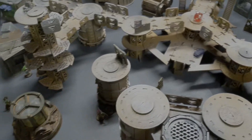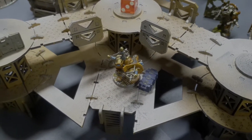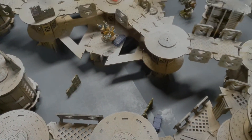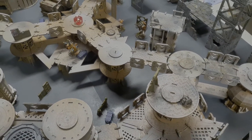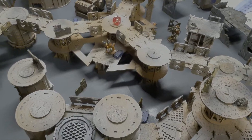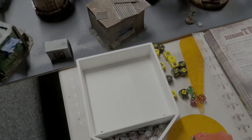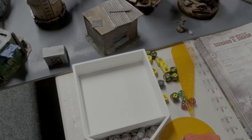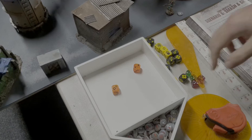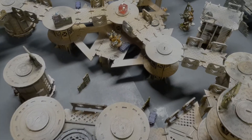Turn one is really just movement all around — not much shooting. Normally you don't think of Ogrens shooting first, but the storm welder Ogren moves and tries to shoot at the Escher leader. It's a strange weapon with loads of rapid fire — not very nice if it hits. We're hitting on fives. It misses, so not too bad, but the leader still has that frag trap to worry about.